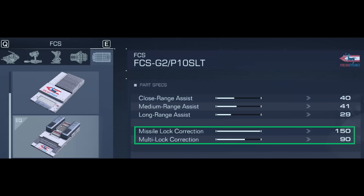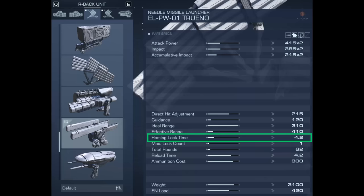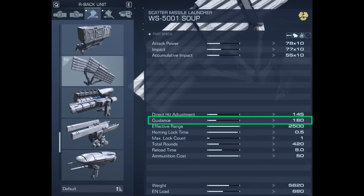Let's do a quick summary for target tracking and FCS. Missile lock correction and multi-lock correction have nothing to do with the tracking abilities of missiles — what they do is reduce the lock-on time for missiles, so they actually matter more for homing weapons with higher lock-on time. Even if your missiles have a low lock-on time like the SUB, if you're running 4 missiles, you should still run a missile FCS like the P-10 SLT, since missiles use guidance rather than target assist.